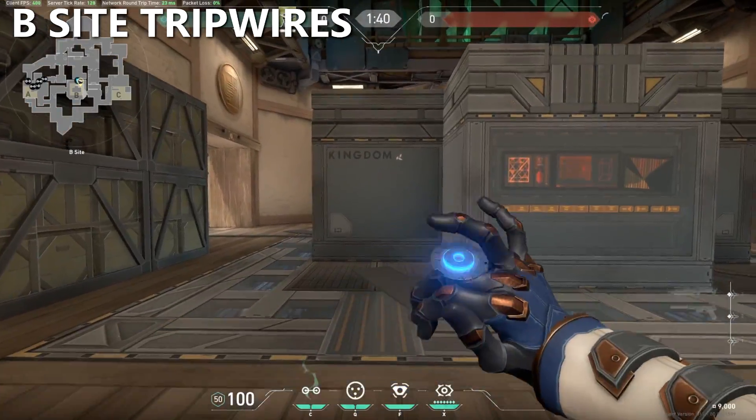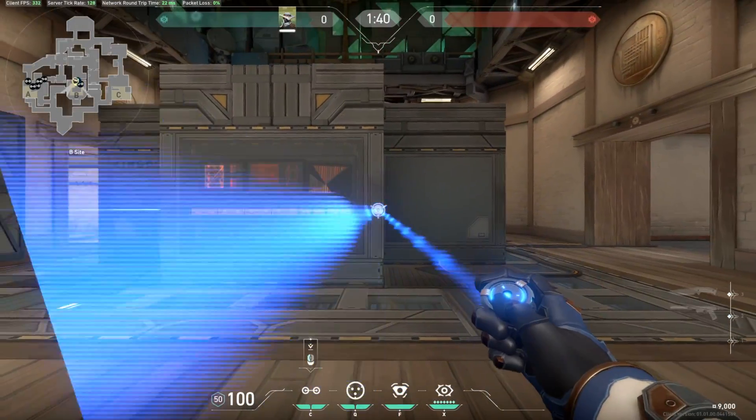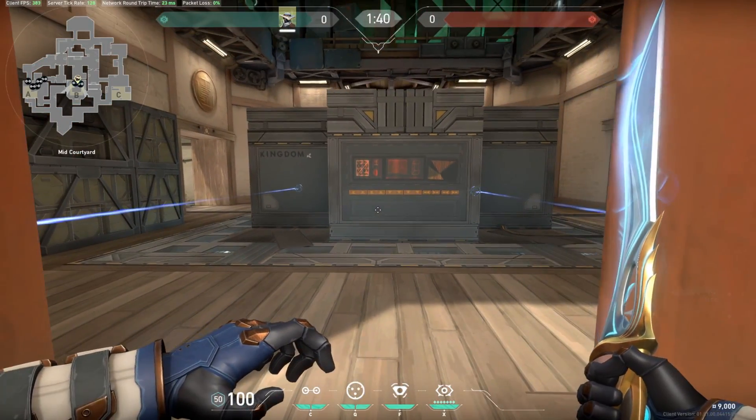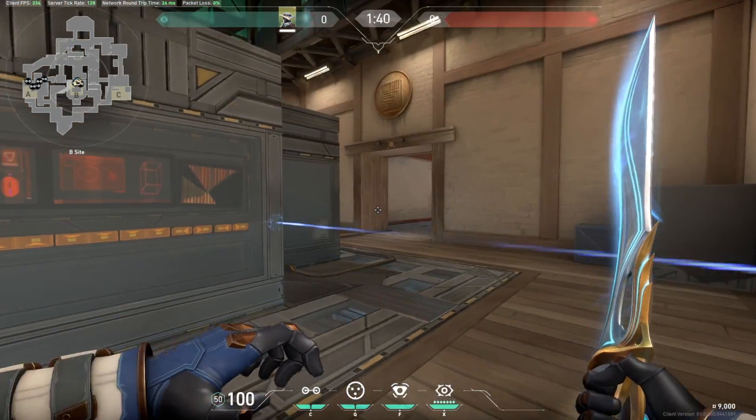As far as tripwires go on B site, it's super basic. You're going to want to place them on the site to cover both sides. That way, even if you do get pushed, you will know if anyone is trying to make a play for more site control on either side.